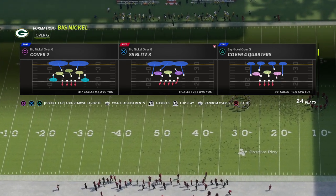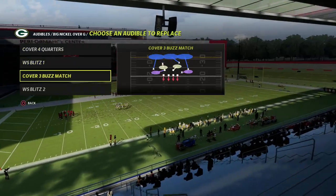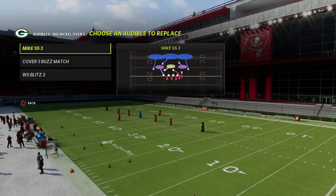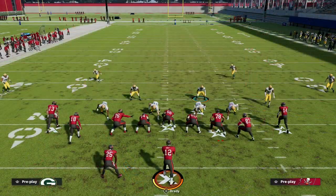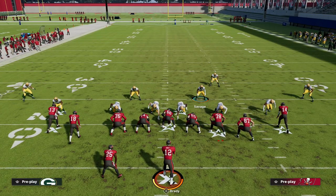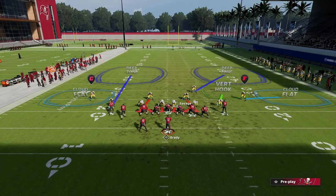This setup is really simple. Against this formation, because of the way most people run it, we want to loop blitz it. Starting from our base front with show blitz, we're going to pinch our D-line. To get a loop concept, all we have to do is crash our line down, globally blitz our linebackers, and then QB contain.